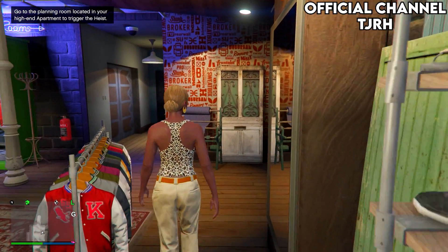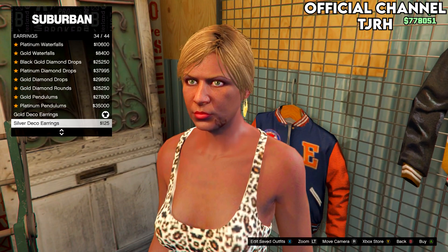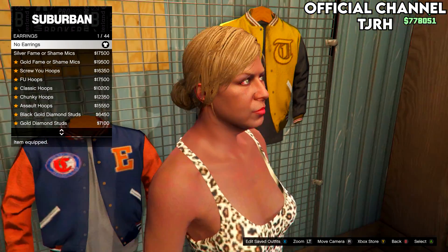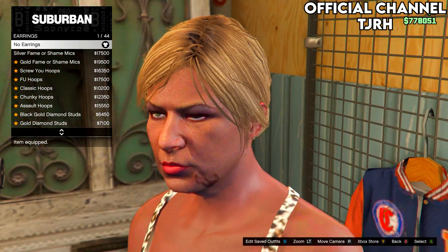Head inside and go to the accessories menu. What you want to do is remove any accessories that come with your outfit. Most standard outfits come with earrings, so just take them off and also take off any other accessories.